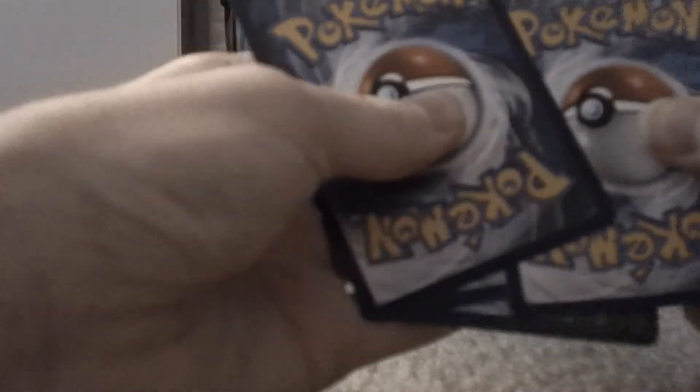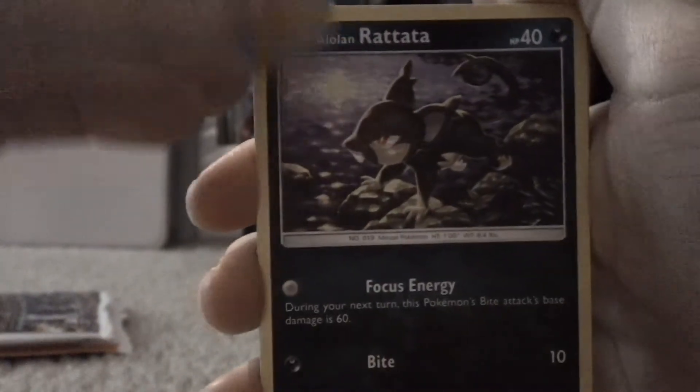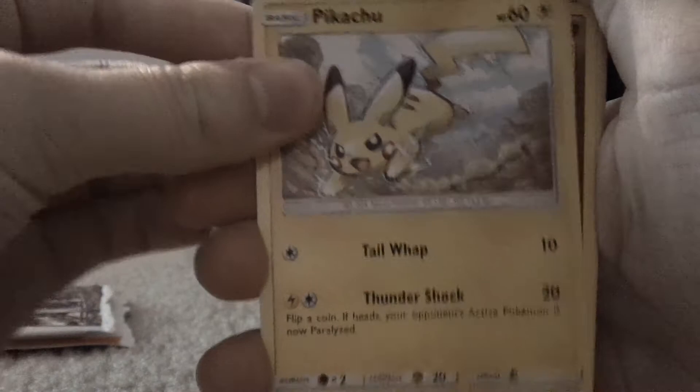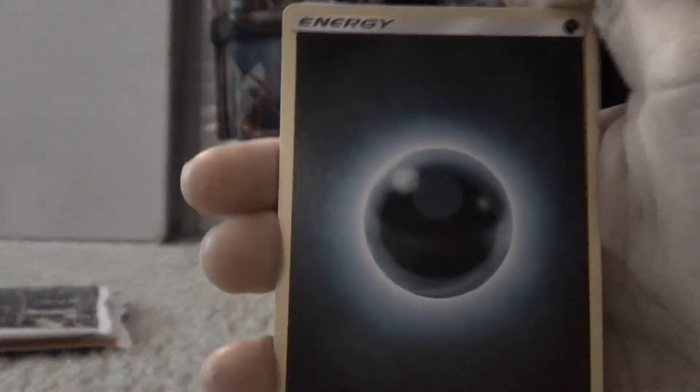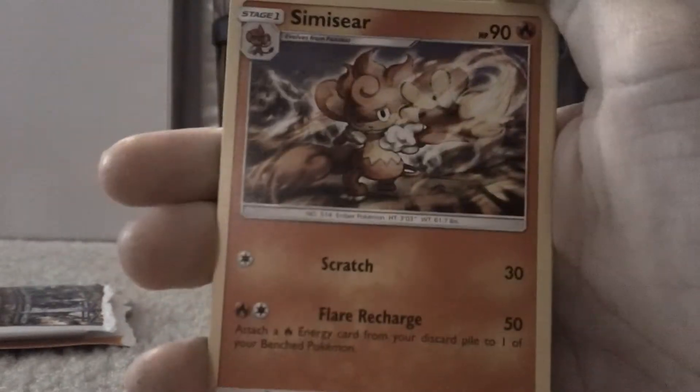Code card right there — tell me what you get in the comments. Alright, so Alolan Ratatta, Charmander, Pansear. That's an interesting Pikachu — I like that. I've got a Croagunk, a Dark Energy, a Dark Energy, Metapod, and Simisear.